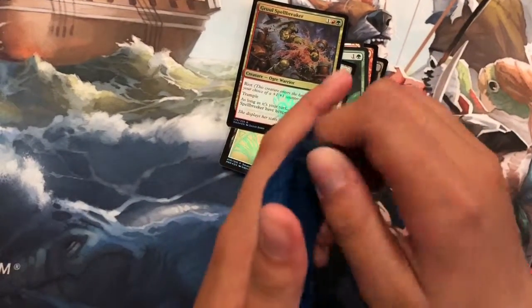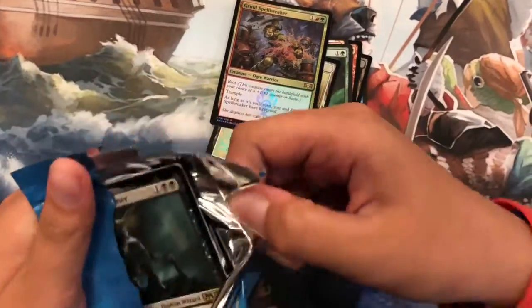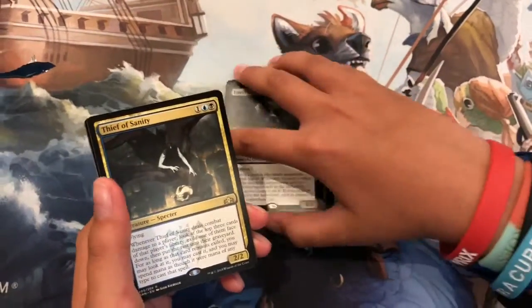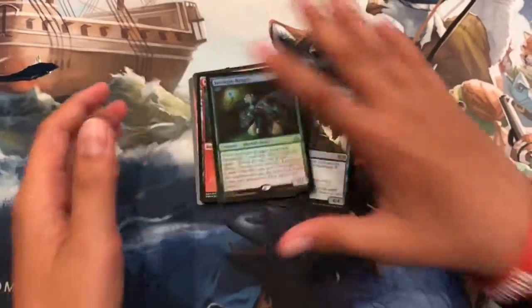Final pack. Let's see what's the last card that Akiva's going to get. Iseref — yeah. Fief of Sanity, remember that one? A Mountain and a Jadeline Ranger.